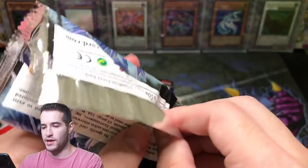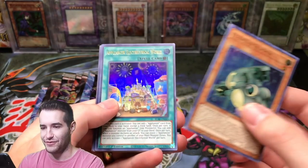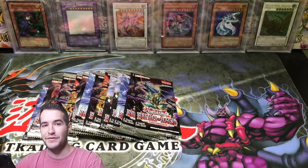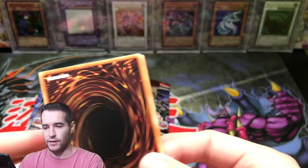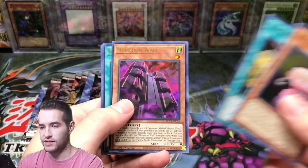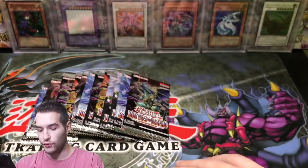We still got a decent amount of packs — still got chances at Utopia. Astral Language, Formula Skipper or Formud Skip — I don't know what that is — Afterglow, Celtopus, and Escuridao. I don't think that's how you say it, but I'm going for it. Give us the Chaos Emperor Dragon! Book of Moon, Numeron Network — there we go, that is one of the best Secret Rares in the set, I think it's like $12 or $13. There's a good pull, finally.